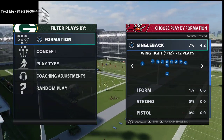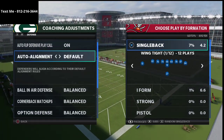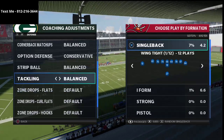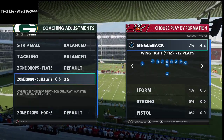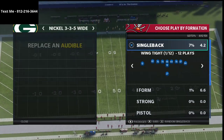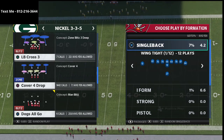For your coaching adjustments: auto alignment on default, ball in air defense to play receiver, option defense on conservative, tackling can be on any setting, the other two I leave on balance, and curl flats I put at 20 to 25 yards. As long as we have Mike Blitz 3 in our audibles, we're going to be able to do a lot with this defense.